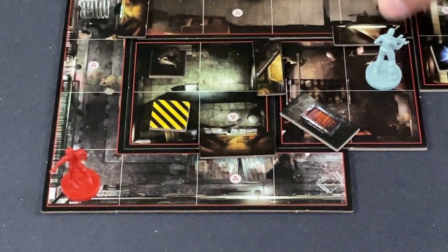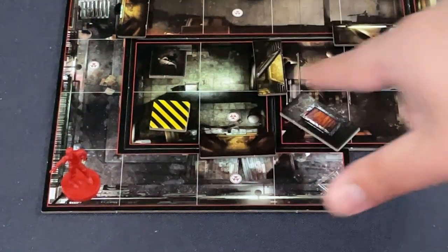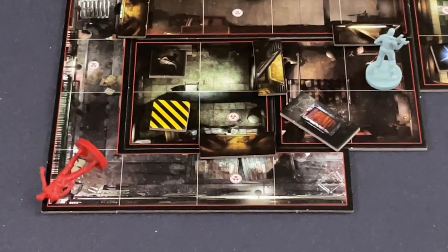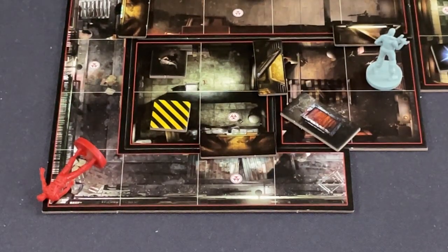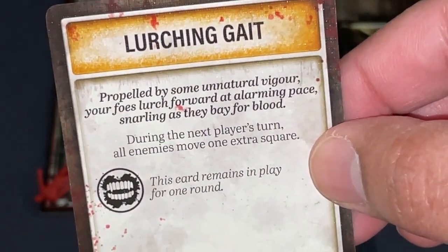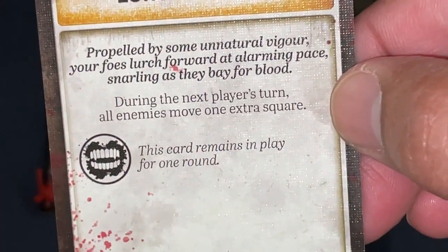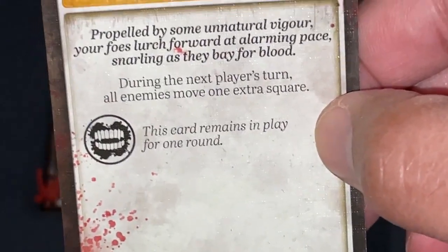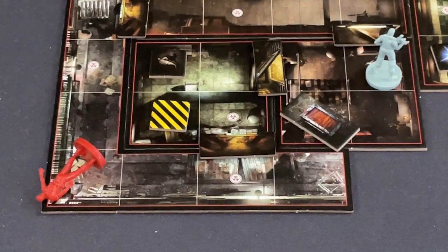Continuing on, the monster on the far tile is two tiles away so it goes dormant. I draw from the terror deck — 'Lurching Gate.' Propelled by some unnatural vigor, foes lurch forward at an alarming pace. During the next player's turn, all enemies move one extra square. I don't have a lot of foes around me and the fear track isn't progressed, so the terror deck is being nice to me for now.